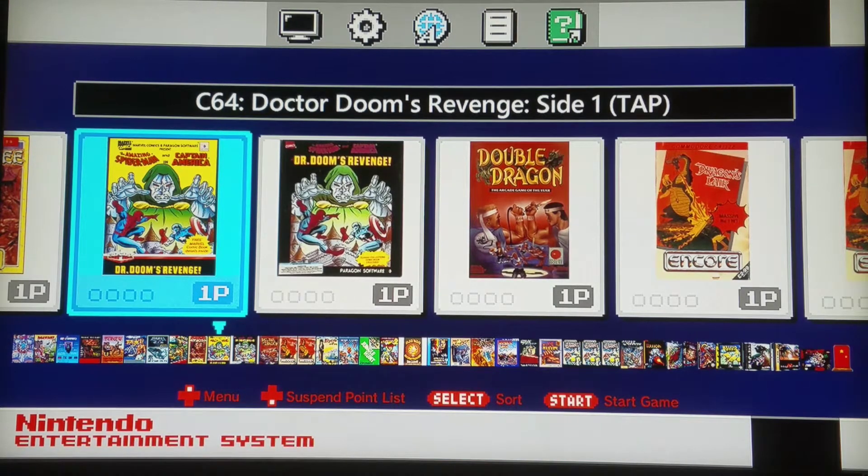Today we're doing a Commodore 64 test. I previously mentioned that this is quite a tricky and frustrating core to get running, and it's not necessarily due to the options of the core itself — it's more or less due to the various formats that run on the core, and approximately eight out of ten of them just simply do not function as well as you'd want them to.